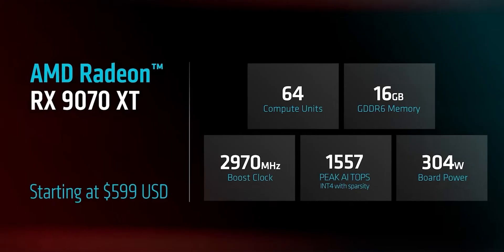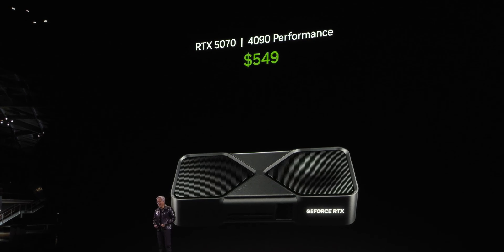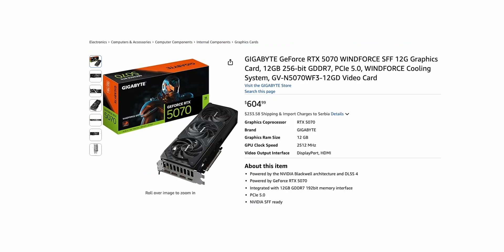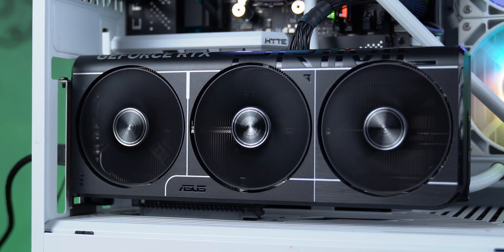Let's talk about prices, or better said, marketing fiction. AMD tells you the RX 9070 XT is just $600, and the RTX 5070 is $550. Cute numbers, but let's get real. Go on any website right now — the RX 9070 XT is going for $805 to $900. The RTX 5070 is at $605. That's a $250 to $300 difference. MSRP is a myth, and if you're making a decision based on that, you're being played — and you haven't even installed drivers.